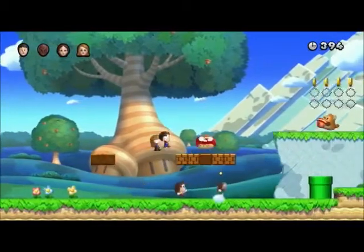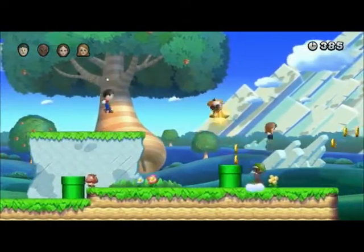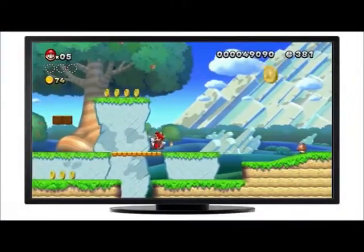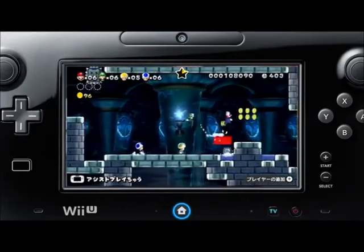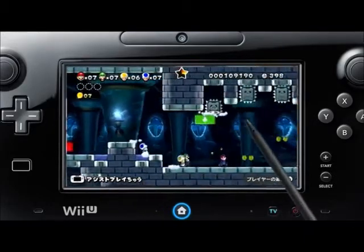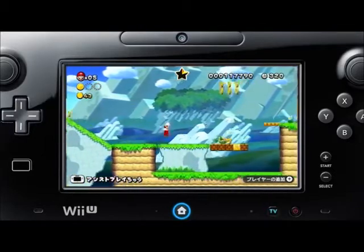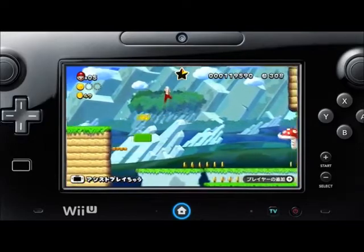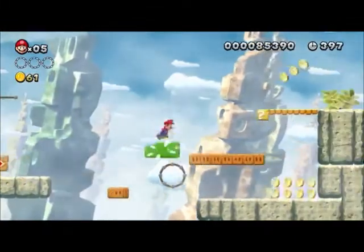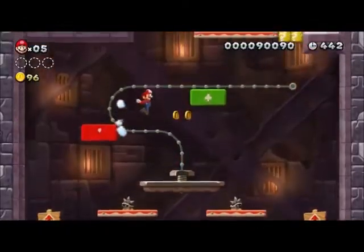In New Super Mario Bros U, when you play with other people, you can now play as your Mii. Thanks to this and the HD graphics, you can tell really easily who is playing which character in multiplayer games. Playing by yourself, you can actually play just on the Wii U Gamepad, freeing up the TV screen for other users. When you play with others, you can use the Gamepad in boost mode. In this mode, you assist other gamers by using the touch screen to place helpful platforms. This is a great way for less experienced players to join in, but skillful players can also achieve some real super play with it.